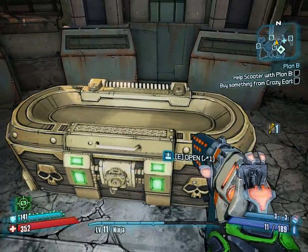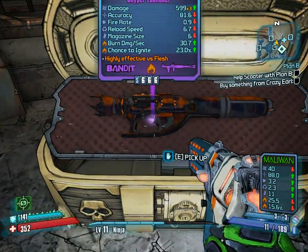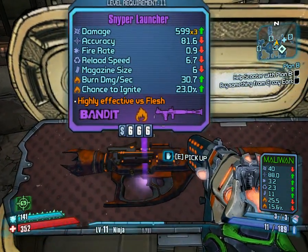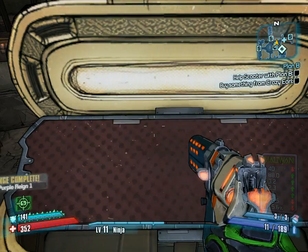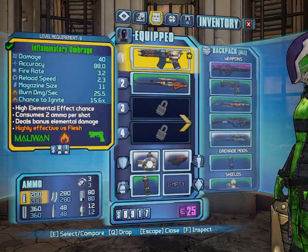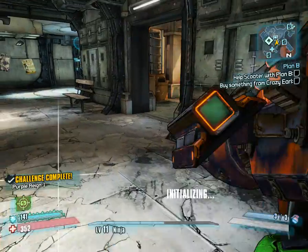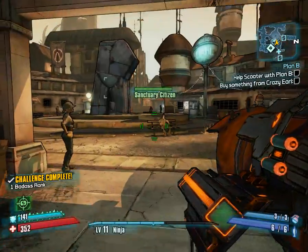I haven't opened it yet, but let's see what we get. Oh my god. What is this beauty right here? A sniper launcher. Oh my god. Let's equip this baby on. How much ammo do I have? I have 6 ammos for this.